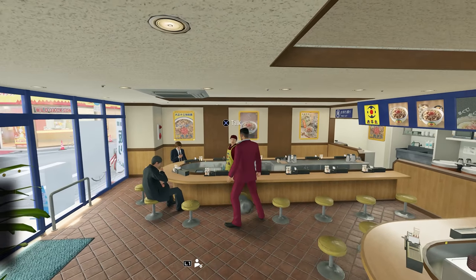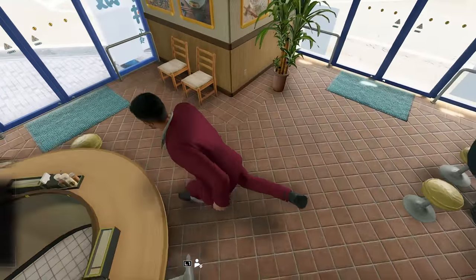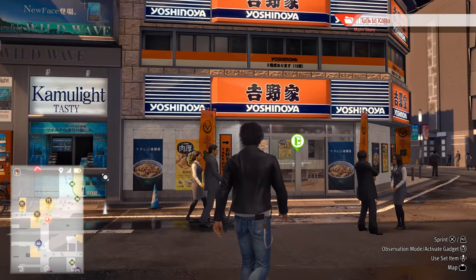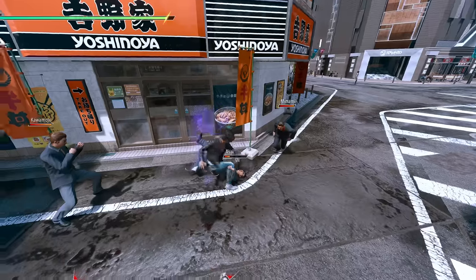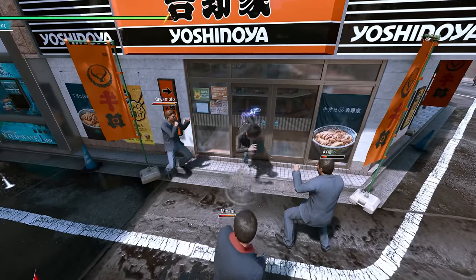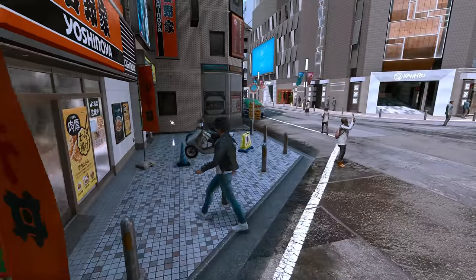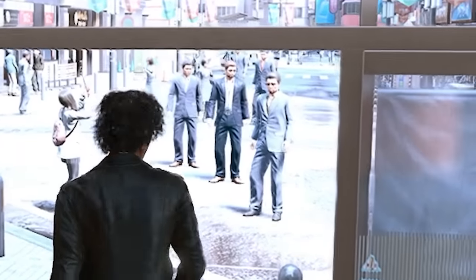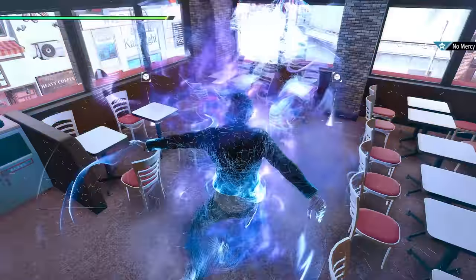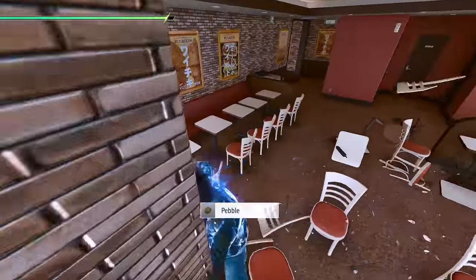A perfect example of this is that all of the Dragon Engine games before Lost Judgment had the fake beef-bowl place Kaushimaru. However, Lost Judgment then replaced all of those locations with the real brand Yoshinoya, so the previously destructible chairs and windows are now completely indestructible. Furthermore, you can't step inside the business when in combat, and if an enemy is aggroed on you and you step inside, they'll suddenly decide they don't want to fight you anymore. So I guess that means if you want an easy way to know what businesses are real and what aren't, try committing crimes and breaking stuff.